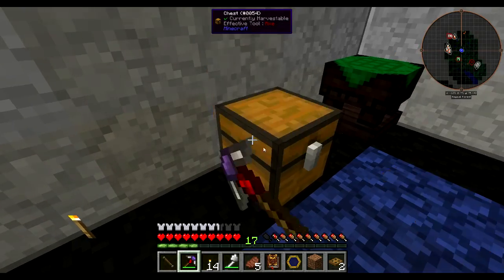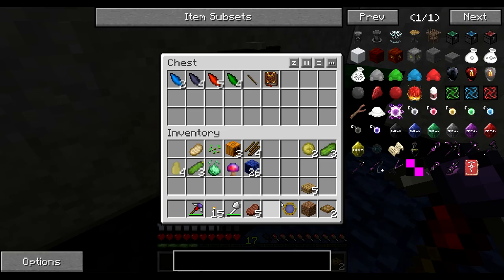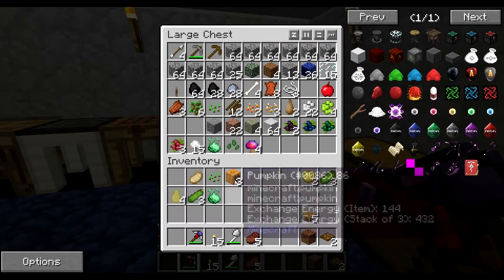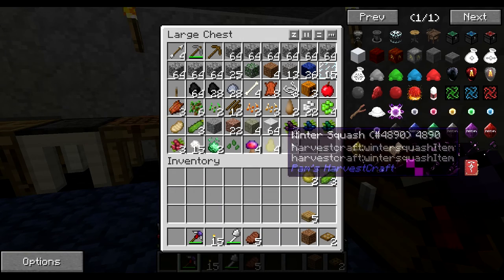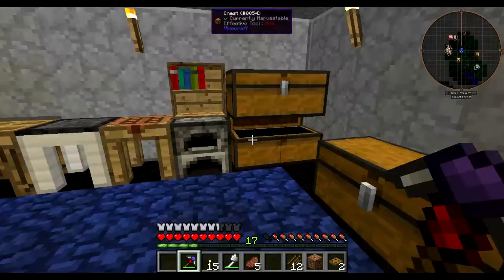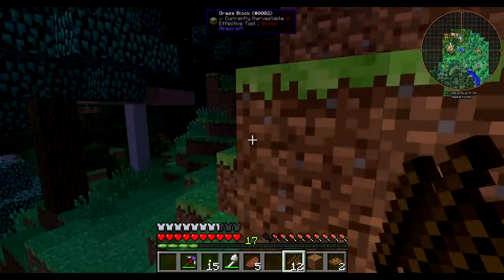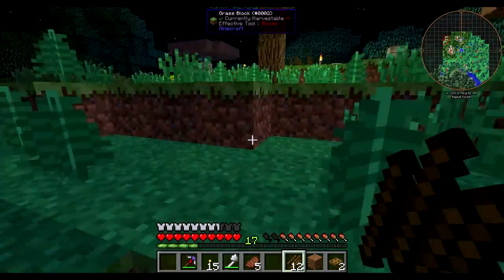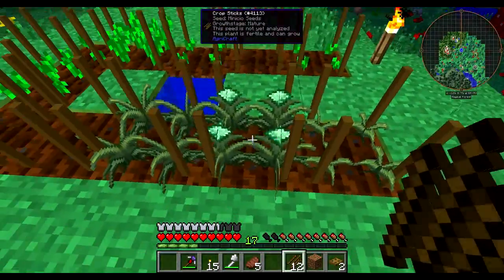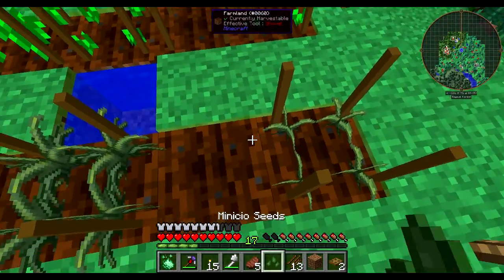Let's put a wand in there, now a book in there. Let's clear out our inventory and check on our crops up here, see what we can do. Oh, it's grown — sweet, it has! Do I not get any seeds for that? Okay, that's what I said.